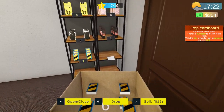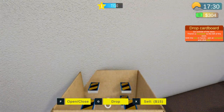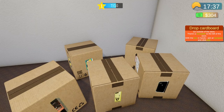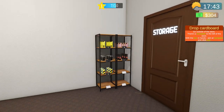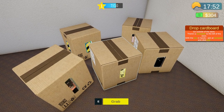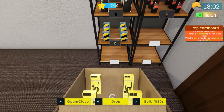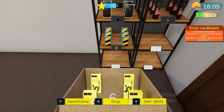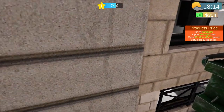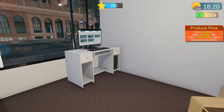There we go — three shelf spots left over. I could fill those up but I'll leave them for when we get the next license and can buy another shelf. The tutorial won't let me go further until I trash a box, so let me double up one of these down here and toss that box. Now we can go to the computer and manage the prices.